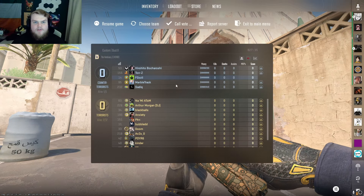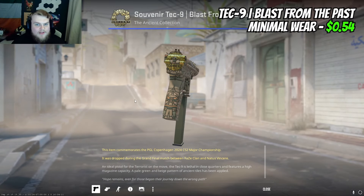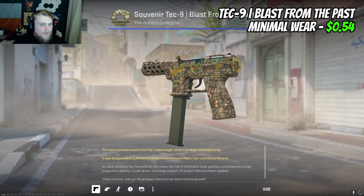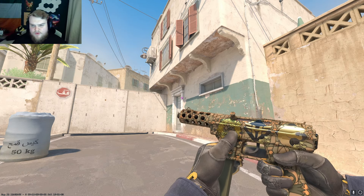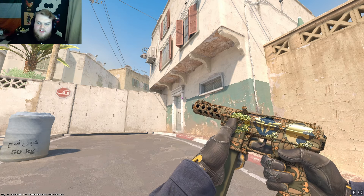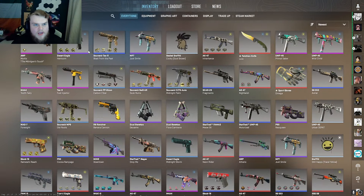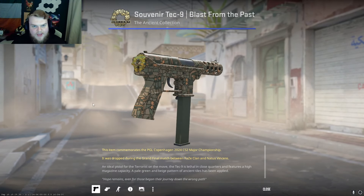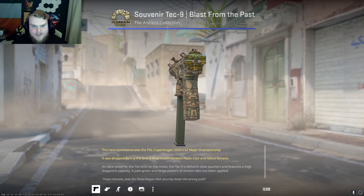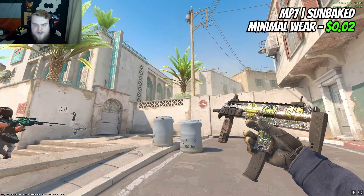I actually picked up myself recently — I can even show you guys — the Tec-9 souvenir Blast from the Past. I recommend you get it in minimal wear, it'll cost you about fifty-four cents. You can get it with real stickers. What I would say is if you can get it with the ancient sticker at the back — for example, the event sticker looks kind of weird and stretched here — but if you get the event sticker on the back it pairs really nicely into the shape of the Tec-9.